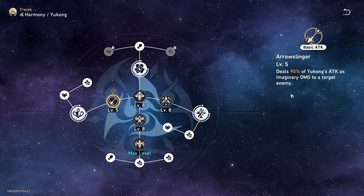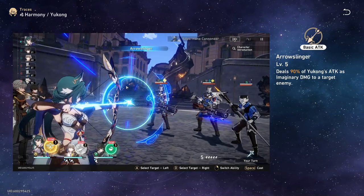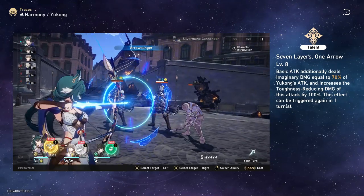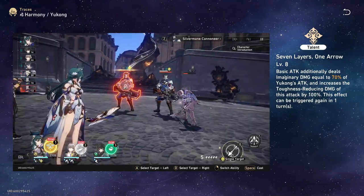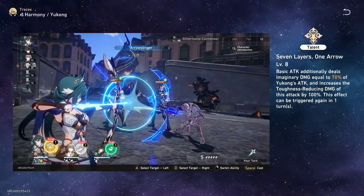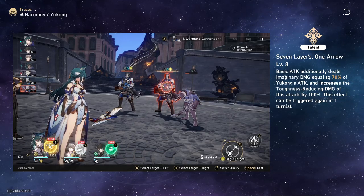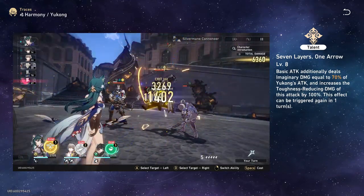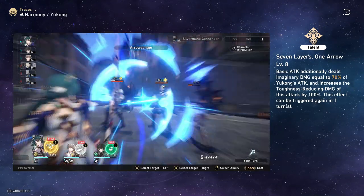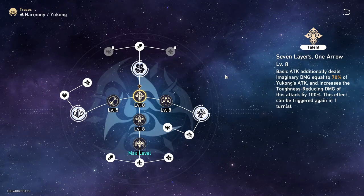Starting with Yukong's basic attack, it's a classic attack doing imaginary damage to the enemy. But she has a special bonus basic attack from her talent, Seven Layers, the One Arrow, where her basic attack does extra damage and on top of that, it will increase the weakness break to the enemy. She has increased weakness break efficiency every other turn on her normal attack, allowing your rotation to be skill, normal, skill, normal, to get increased break on the enemy if they are weak to imaginary.